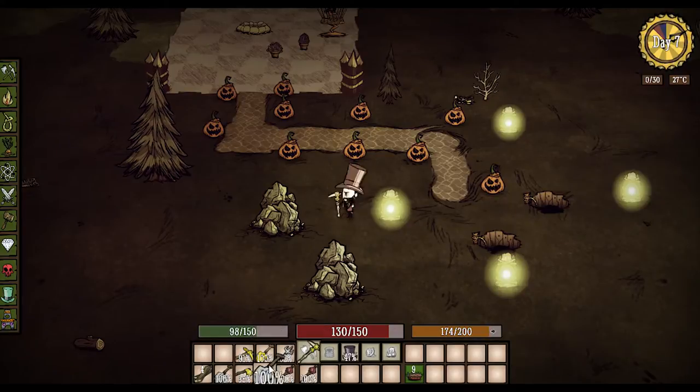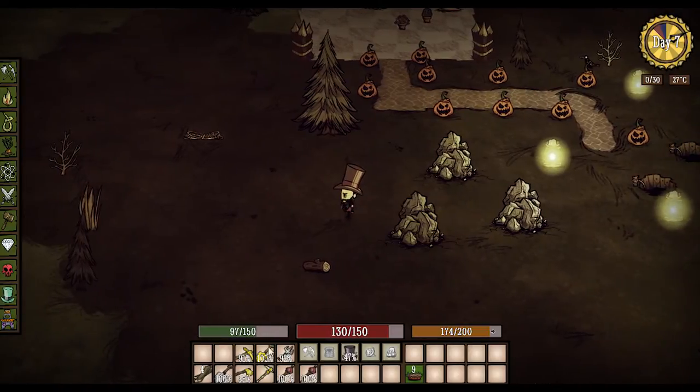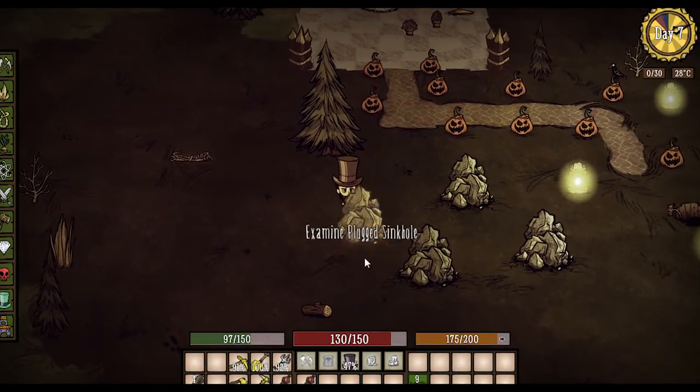If you just take your regular old shovel, you can come over here and right-click to plant it. Lo and behold, you have a plugged sinkhole. Really easy, really awesome. Just grab it and plug. There we go.